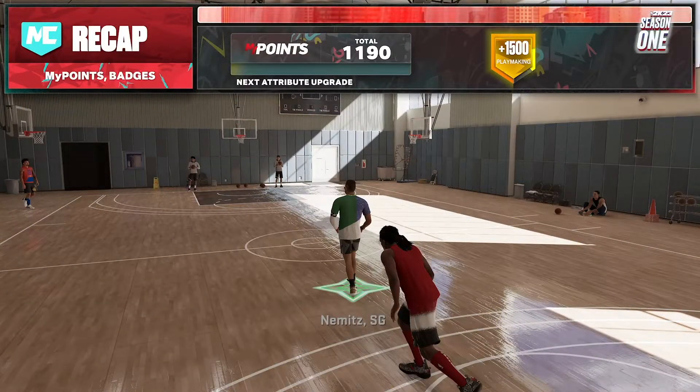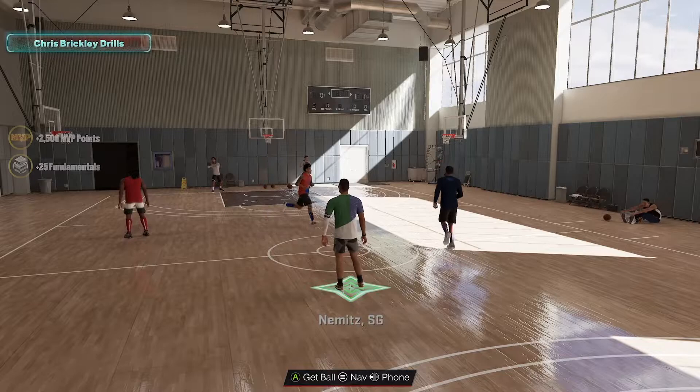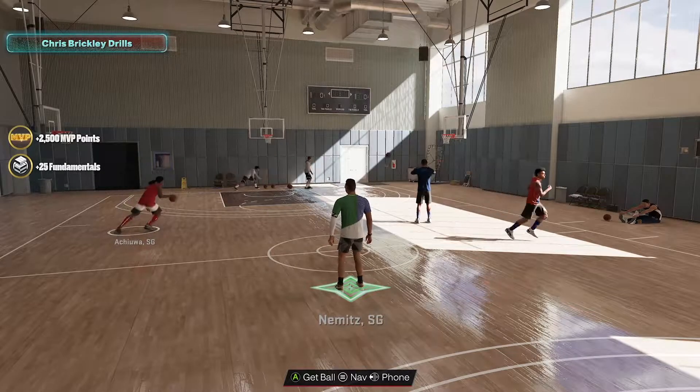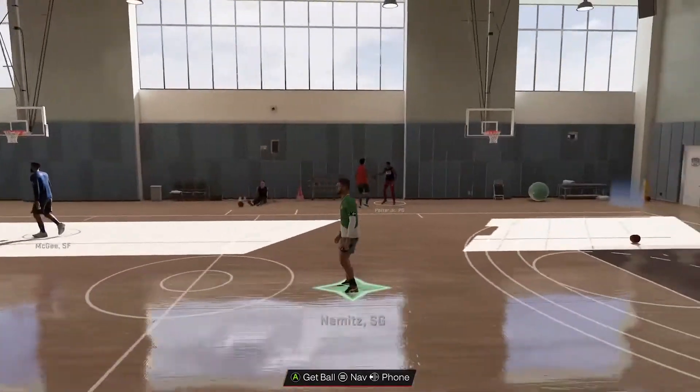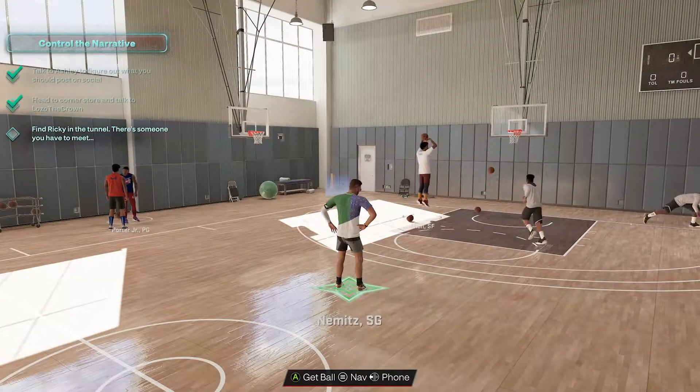All right, we finished up Brickley's Gym. Nice — we got a Cat Breaker! It's not going to play in effect very much until we get down the road a little bit further, because we're just upgrading one overall per level here. But that's fantastic. We did a great job.